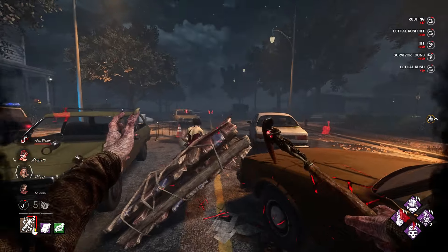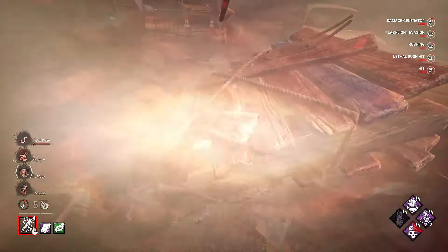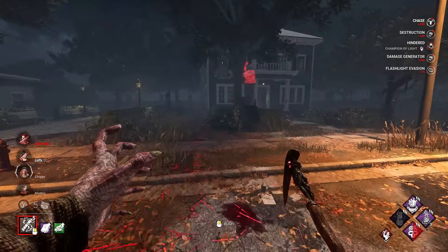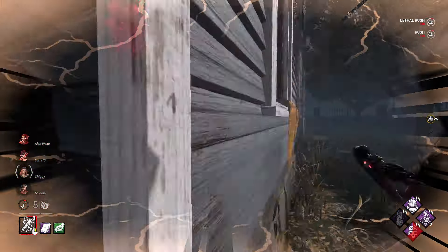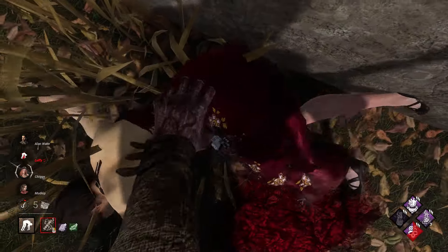Oh my god, that was a really good one! Let's kick this gen with Pop, then I'm gonna break this pallet. She has that While Awake perk. I'm so slow. She left this place, so we can hook her now, and then I'm gonna use Pop on the gen.